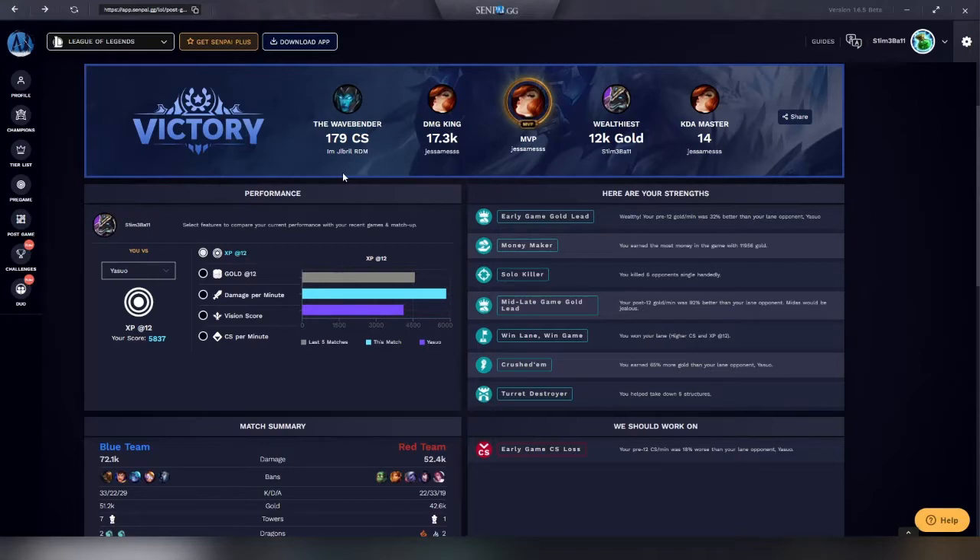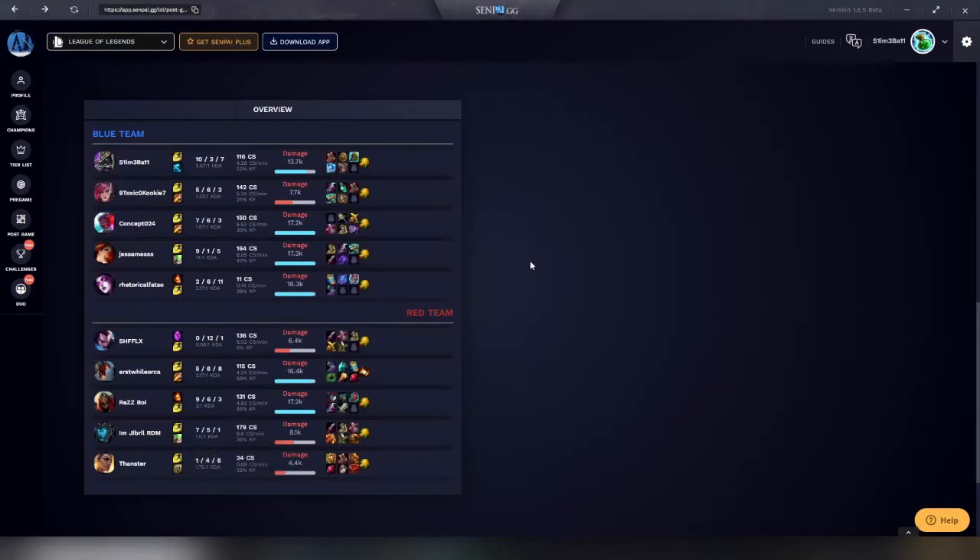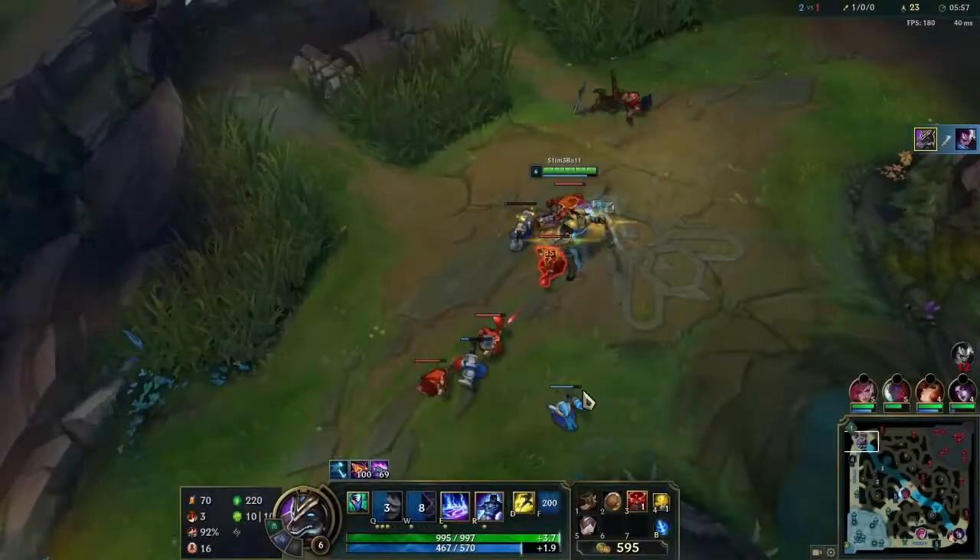Let's move on to the postgame. The postgame report has a banner across the top of the app listing the most CS damage, MVP, most gold, and highest KDA. Below we have strengths and weaknesses on the right depicting how well you did and how poorly you CSed. On the left side we have performance charts comparing you versus anyone on their team: XP at 12 minutes, gold at 12 minutes, damage per minute, vision score, CS per minute. You cannot compare to your own team unfortunately. After scrolling past the match summary, you reach the game overview. Stacking teams instead of side by side is not the move — blue team above red team instead of next to each other for comparison sucks. The information is there, but it's displayed poorly. That's just a personal preference.